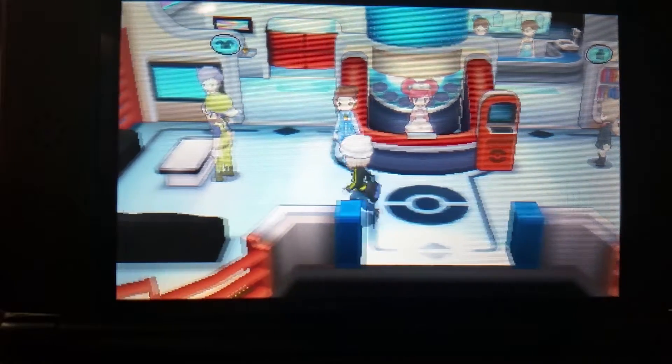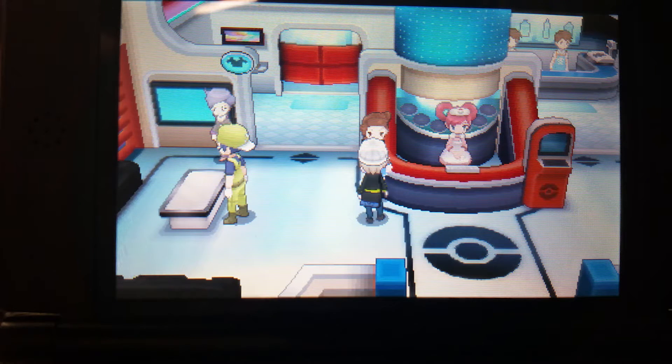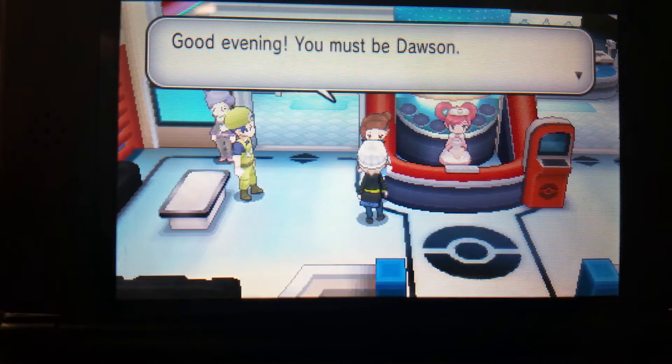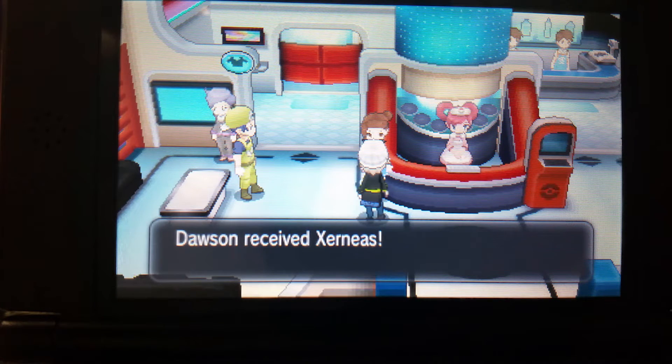All right, so here we are in the Pokémon Center. All you do is go to any local Pokémon Center — does not matter, any Pokémon Center in the entire world. This girl will show up in there. Make sure you have an empty slot in your party, because if you don't, it's going to ask you to deposit a Pokémon in your PC. I have an empty slot, so I'll talk to her — and Dawson received Xerneas!